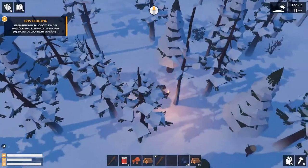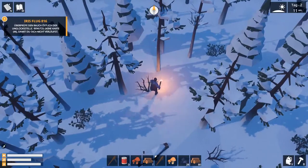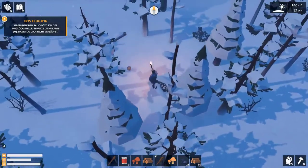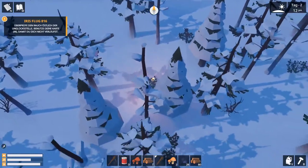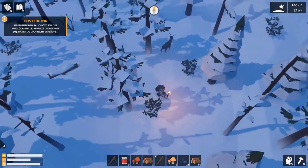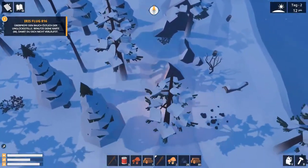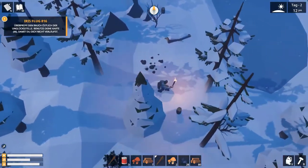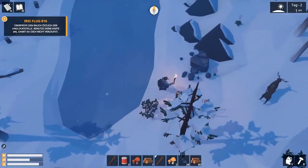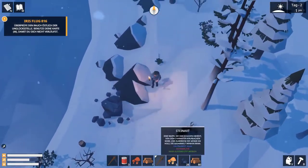Ich halte jetzt schon mal Auslauf, um Pilze und Beeren zu sammeln. Er guckt immer in die Richtung, wo ich meine Maus hinbewege. Den alten Pilz holen wir auch mit. Den wollen wir auch – da, den gehen wir auch noch zurück. Pilze sind eine gute Nahrungsquelle für uns. Das ist ein See – da ist noch ein Pilz. Was wir oben haben ist Herb.